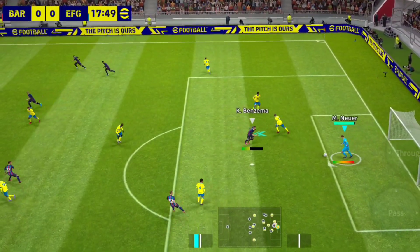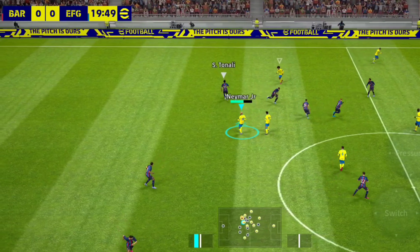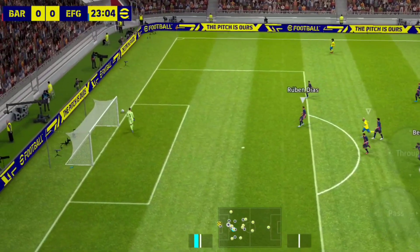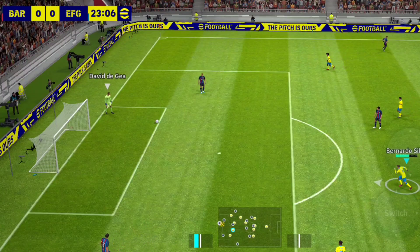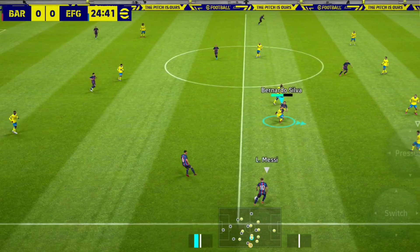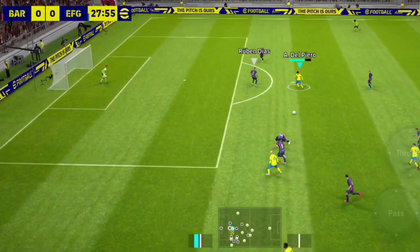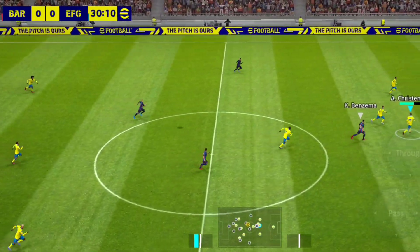He just whacks it away. Neymar, Benzema — good read, needed to be cleared out of harm's way. That was sloppy. It's come back to the keeper and the keeper takes decisive action. That tackle was certainly sturdy. Big relief — it just needed better contact. Another example of how comfortable this team is on the break.